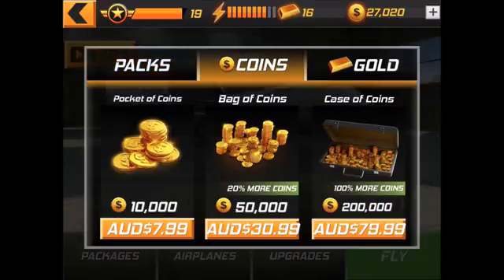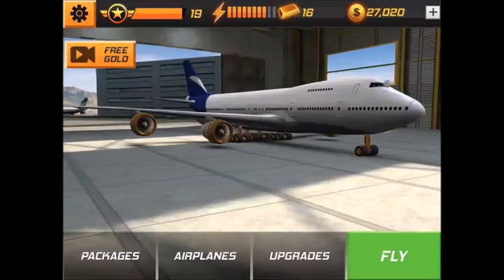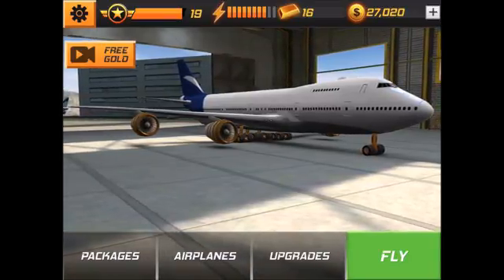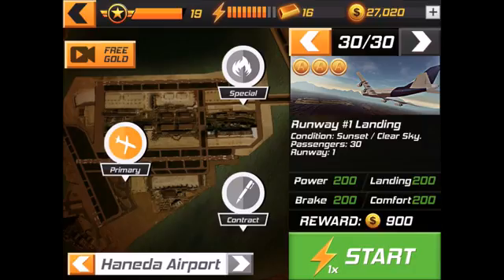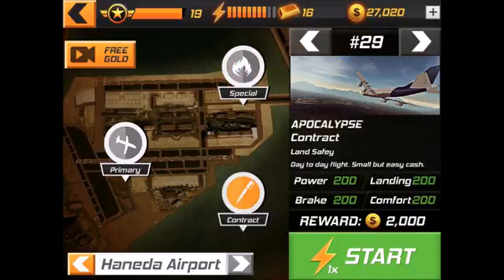For coins, 200,000 coins is supposedly worth 8 dollars, which I don't think so. And 2,000 gold is worth 8 dollars. You can use the gold to speed up upgrades, but there's no real point. So the prices of this game are ridiculous — never buy anything in this game, just keep playing. What's good is that you can always do the primary missions without needing to upgrade the plane. You can keep going and using the money to keep upgrading. You can do all 30 missions and then do all the upgrades and keep working on specials, or keep doing contracts where you get 2,000 — that's pretty much the highest amount you're going to get until you have enough to complete the final mission.